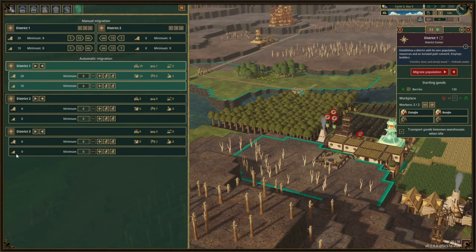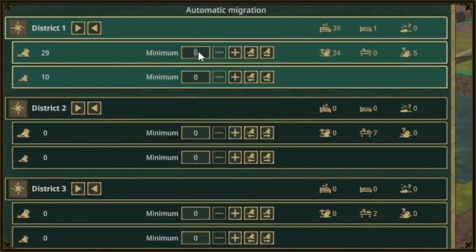Under automatic migration we have all the districts listed, and we again have the rows per beaver type. Here we can set a minimum number of beavers we want to keep in this district at all times. If we have less than the number set, this district is eligible for immigration. If we have more, the excess beavers can migrate to another district.